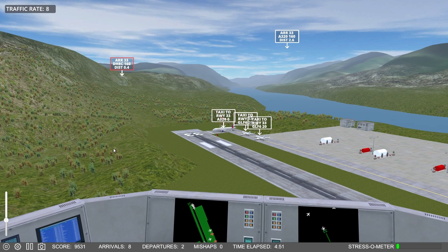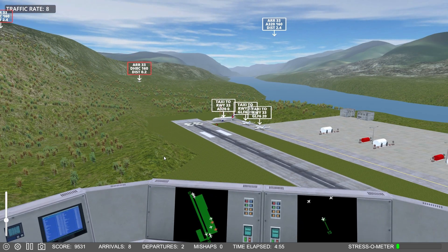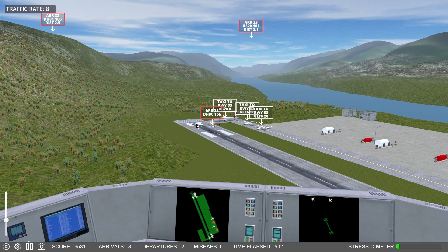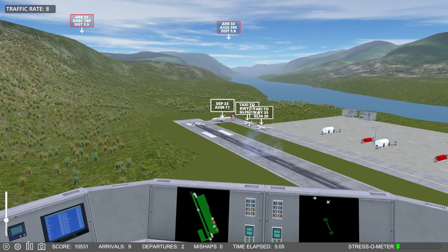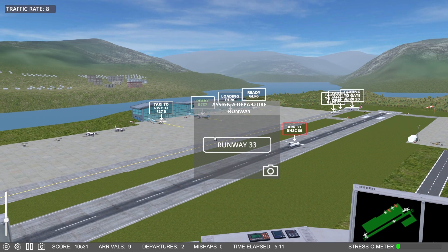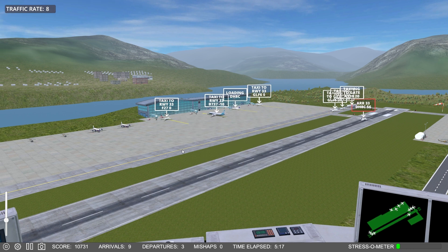Future jet 7-6-9 requests a taxi. 1-5-3 speed up. 5-1-9-6, right off Runway 3-3. Future jet 1-9-7, clear — Runway 3-3. Let's clear the gates. 5-4-8-6, traffic's backing up here. 7-6-9 roger. 5-6-1-6 requests a taxi — a little separation here, slow down.